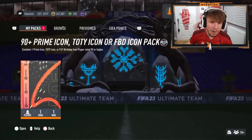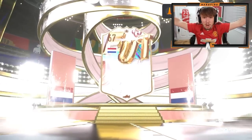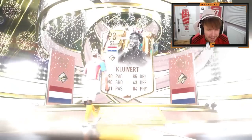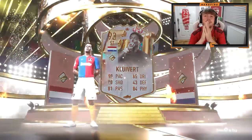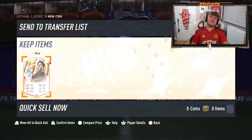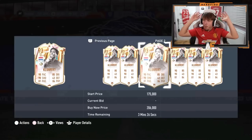Shout out to the man Zico here — 90 plus prime Team of the Year or Football Birthday icon. What nation? Dutch striker. I couldn't remember who was Dutch from Football Birthday. Was there any other good Dutch Football Birthday icons? I don't think there was. Kluivert. That's not what we wanted to see, EA. Why?